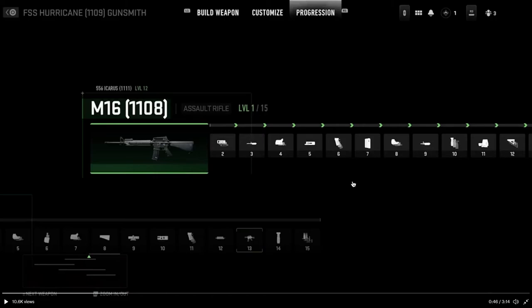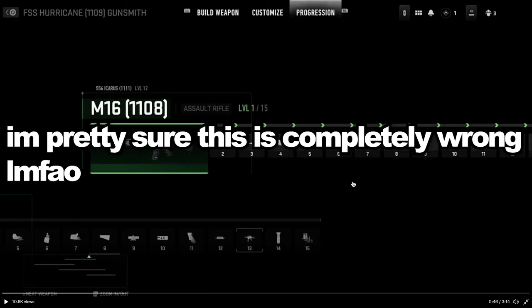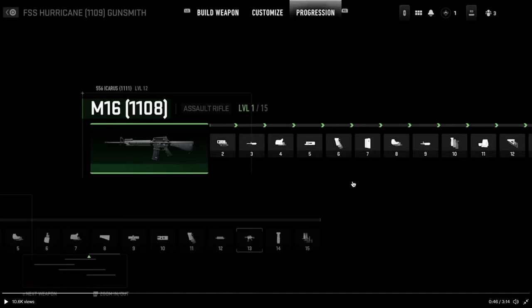You unlock a couple guns at base, and then you have to level up those guns to get the other guns. So it effectively forces you to use every gun to unlock every gun. I have a dumb brain — when I join a game I go straight for the meta weapon — but if they force you to use every weapon, I really like it honestly.